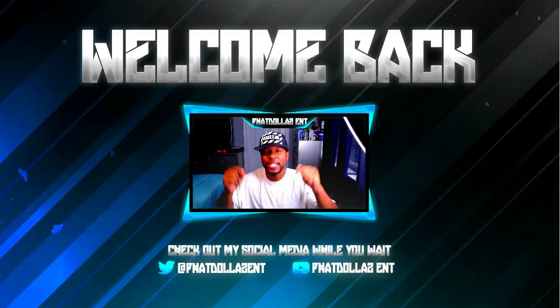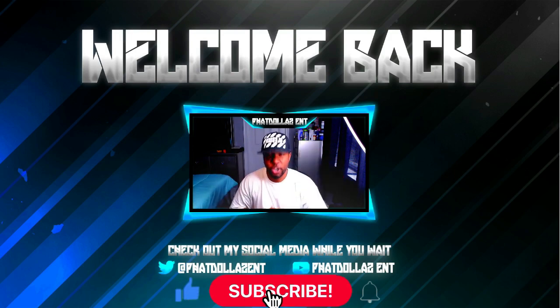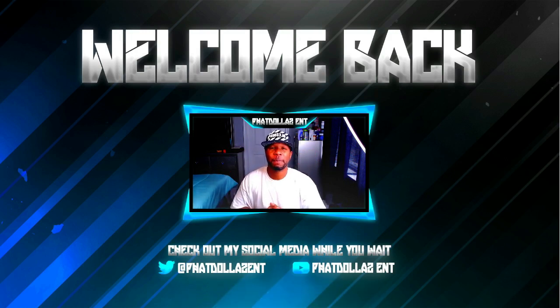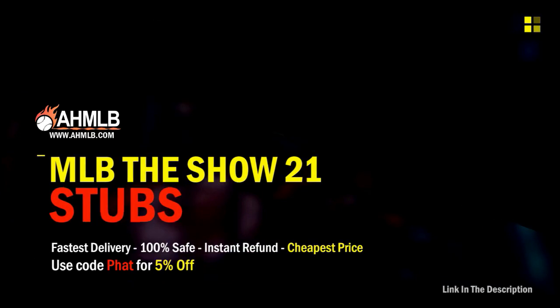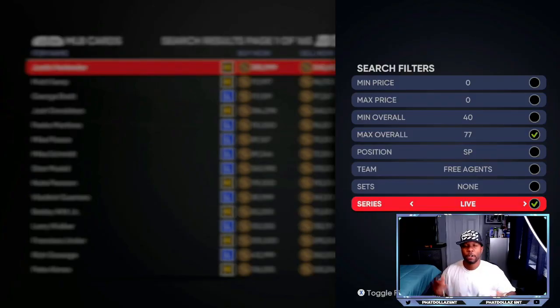Welcome back to the channel. In today's MLB The Show 21 video, we're going to go over the glitchiest stub method in the game, and I'm going to show you how to put in buy orders closer to the roster update which happens tomorrow to secure a certain investment for the lowest amount of stubs possible. If you're new to the channel, drop a like, hit subscribe, and turn notifications on. Head over to ahmlb.com and use code fat for five percent off your order.